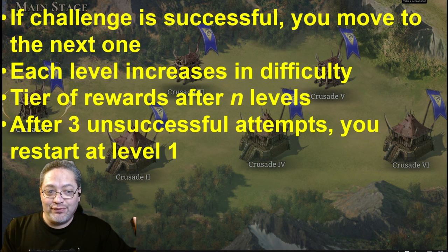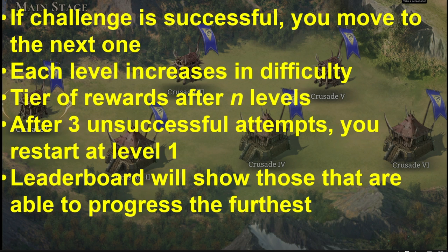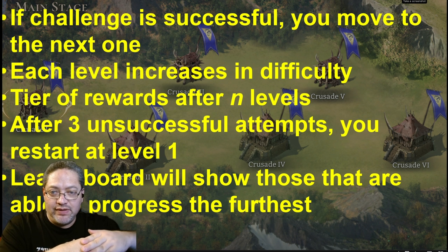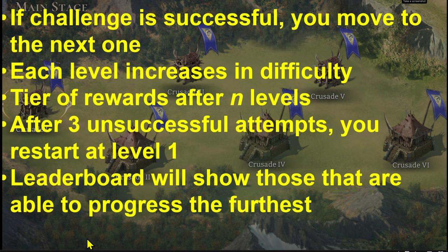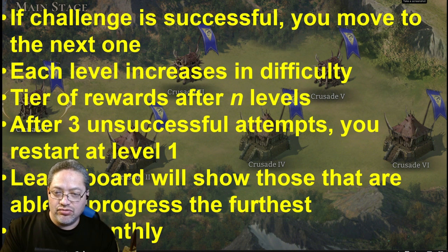If you fail three times on one stage, you get knocked down and start all over. The leaderboard will show those who progress the furthest on the tower mode, and it'll also show what boons and composition they used to reach their furthest stage — just to give people something to shoot for every time they're playing the mode. You could reset this every month to keep things fresh, similar to how the immortal codex resets, so you come back and try again.